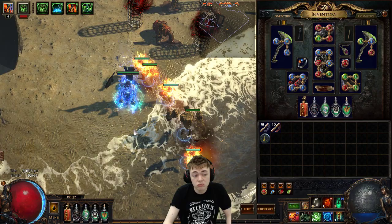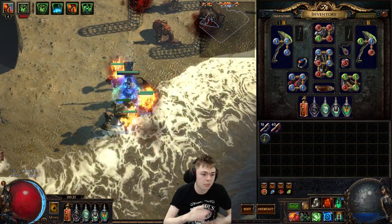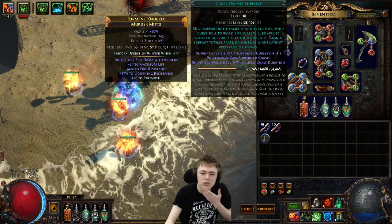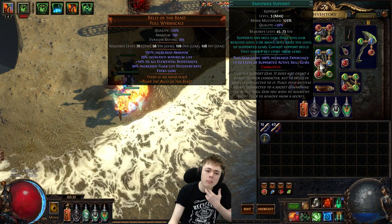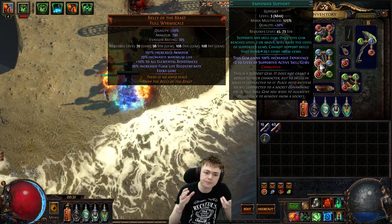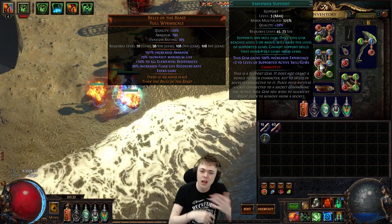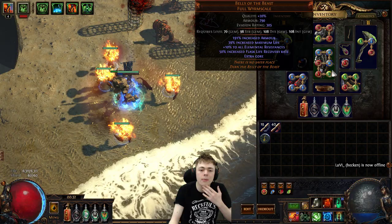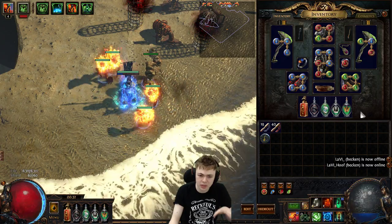So far so good — just a little update. I've cleared up to Tier 14 solo on it, which is respectable-ish. I want to get better golems: I need to get a level 21 Flame Golem and a level 4 Empower. I'm currently running a level 3 Empower over Fire Penetration because the extra levels from Empower also make my golems tankier by giving them more HP, and I don't want to have to resummon them.